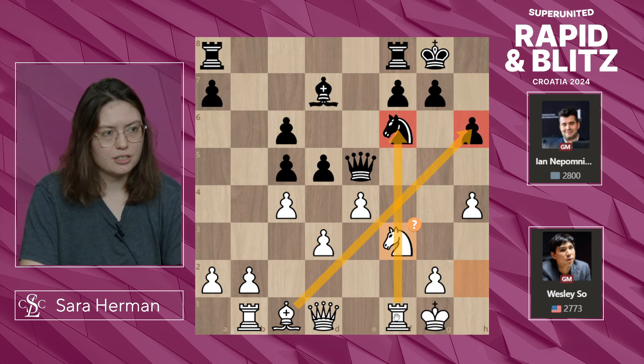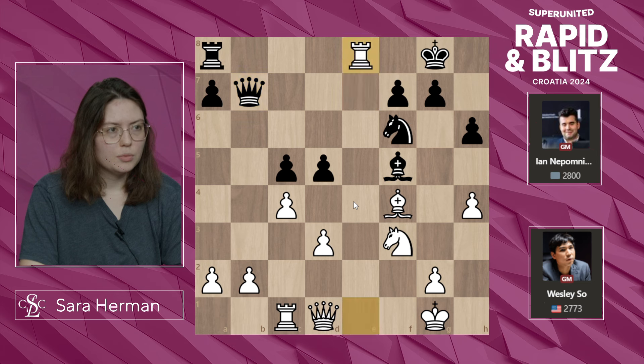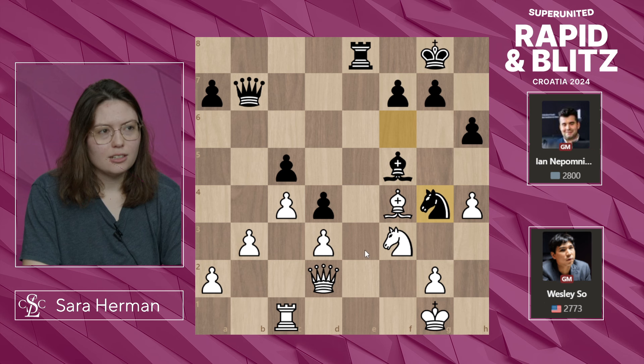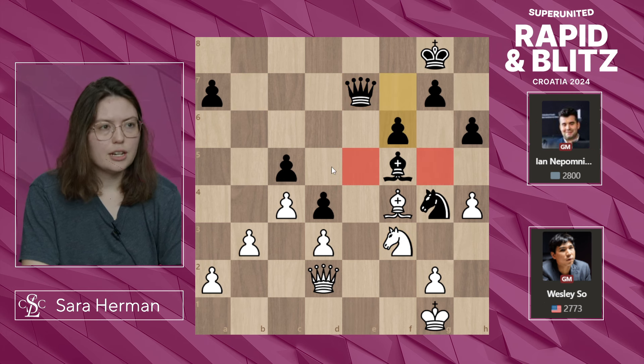There are bishop takes h6 tactics in the air, not right now but potentially. Qe7, exd, cxd, Bf4, Bf5, Rc1, Re8, Re1 — and more fighting for the only open file. Nb7, takes, takes, b3 — just being solid, not having anything hanging. D4, Qd2, Ng4. The knight would be very happy on the e3 square. Re1, takes, knight takes, Qd, Qe7. Nf3, f6, restricting that knight even further — there's not really a great place for it.